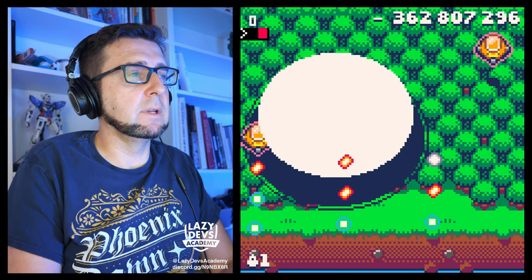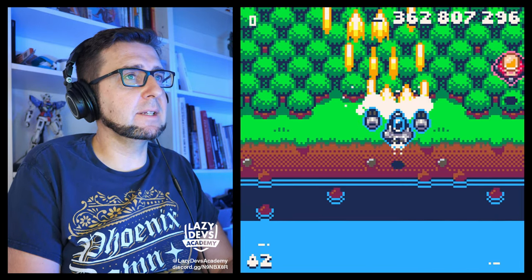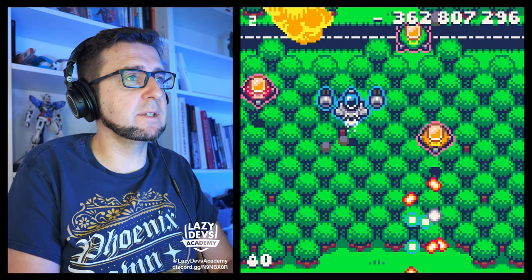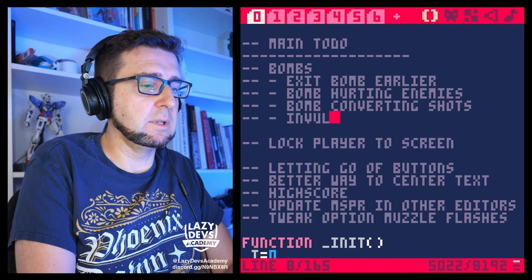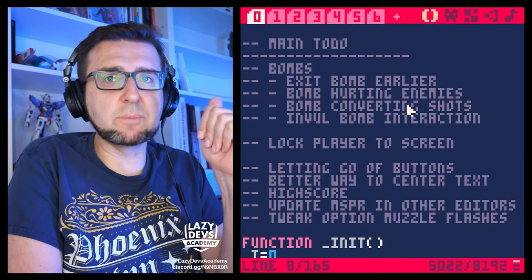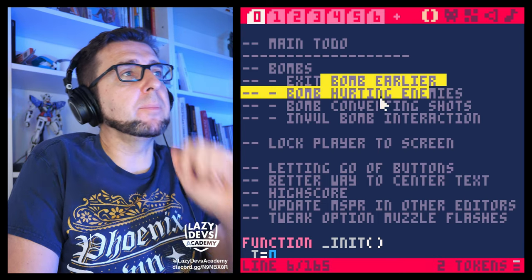Did I get killed right after using the bomb? It's also weird that I'm blinking while using the bomb — that should not happen. Let's write this down as 'invul bomb interaction' because I actually want the bomb to trigger some iframes. So I want the bomb to have iframes. We're going to think about this a little bit. Exit bomb earlier is something I want to do next.